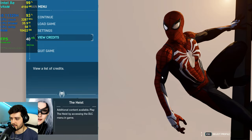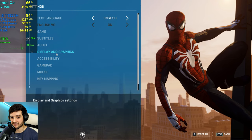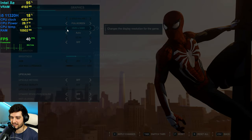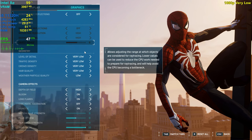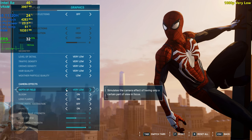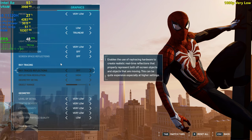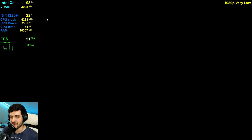It's supposed to be a city there. It took a while to render the city actually — that's concerning. Let's start this off at 1080p resolution and very low settings as a preset. Let's set it to very low and disable everything pretty much, because this is Intel Xe graphics. I don't think it will be playable in this game, but let's try it out.